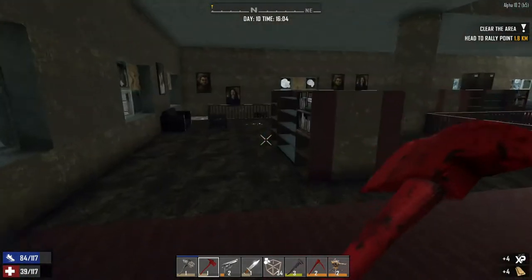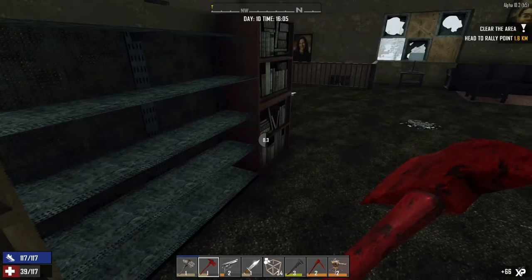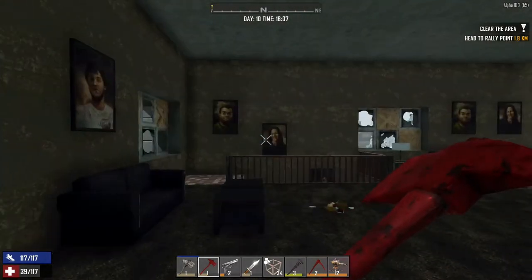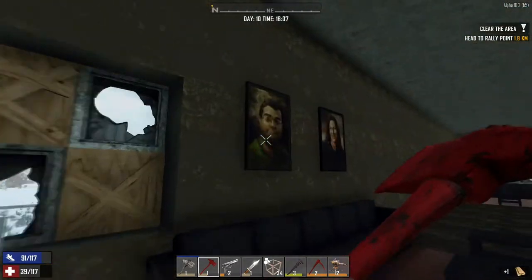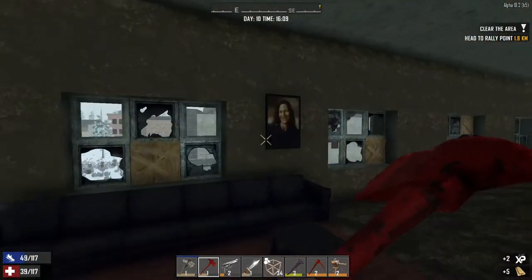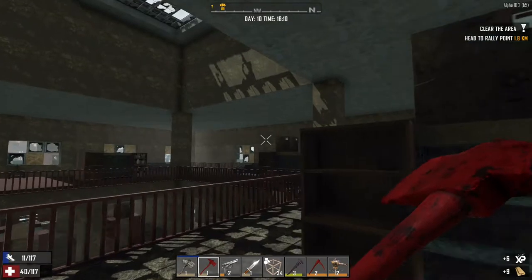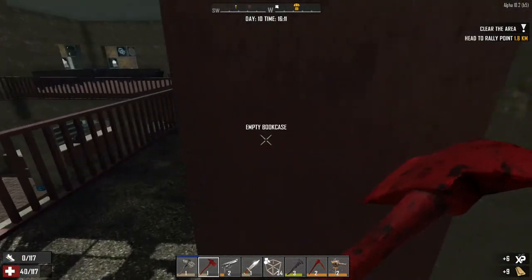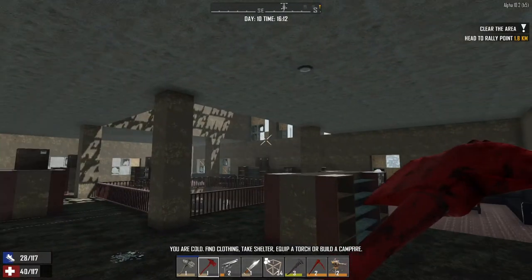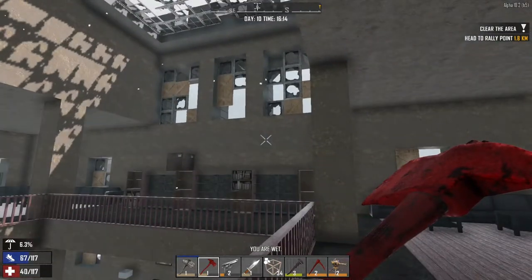Doesn't seem to be anything here. A couple of bookcases here. There's a bunch of these — what do you call them, lockers — but they don't give me any sort of loot or anything like that. I think that's it for the Cracker Book. Actually, it's not a bad little POI, and you can pretty much find things pretty quickly, because right up here there's really not much else going on.